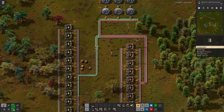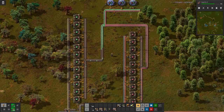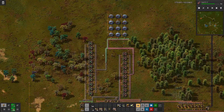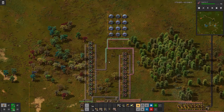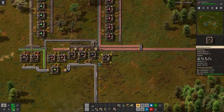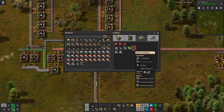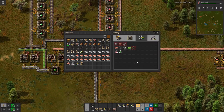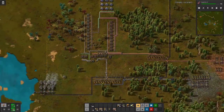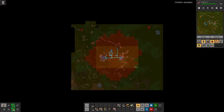Let's wait a while and see if the queued-up science is going down, or if we are still producing more than we consume. It looks like even with the additional labs our production of green and red science flasks is keeping up. I also placed another assembly machine down here for engines, because we need those for the trains — but also I thought maybe a car would be nice so we could explore the map a bit more.